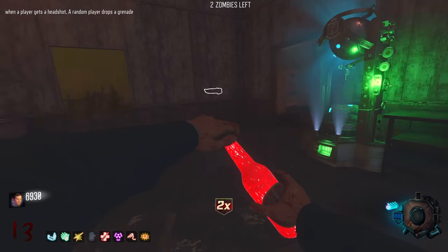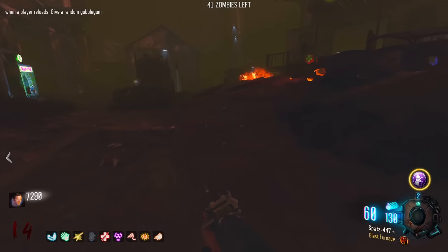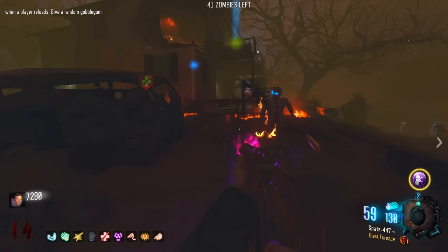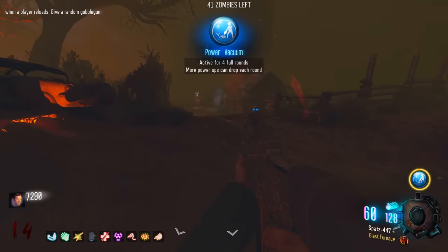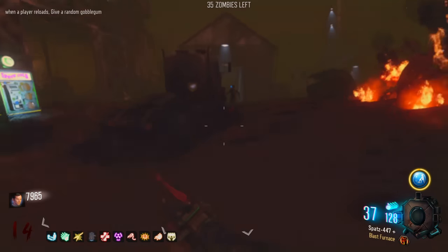When a player reloads, give a random Gobble Gum - I've got Bullet Boost again. It doesn't work on these guns though. We'll try and get rid of it. Power Vacuum - all right, I'll use that. Another free perk - don't mind if I do.